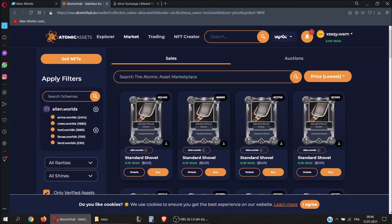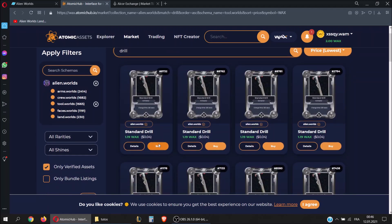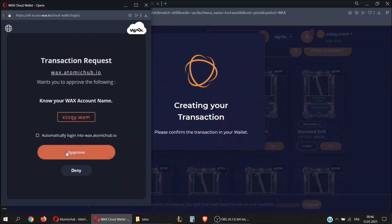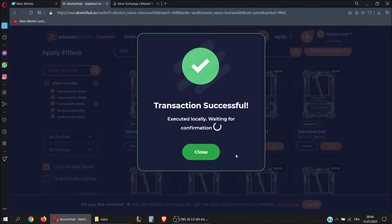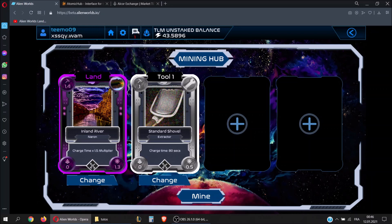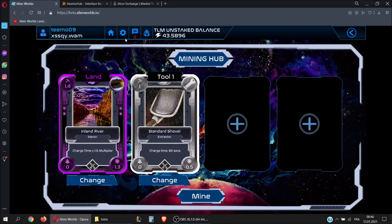We now have two WAX. Let's try to buy a better item — maybe a standard drill. Click on it, then click 'Buy for WAX', approve your transaction, and everything's fine. You can go back into the game and you will receive a notification that you got a standard drill.